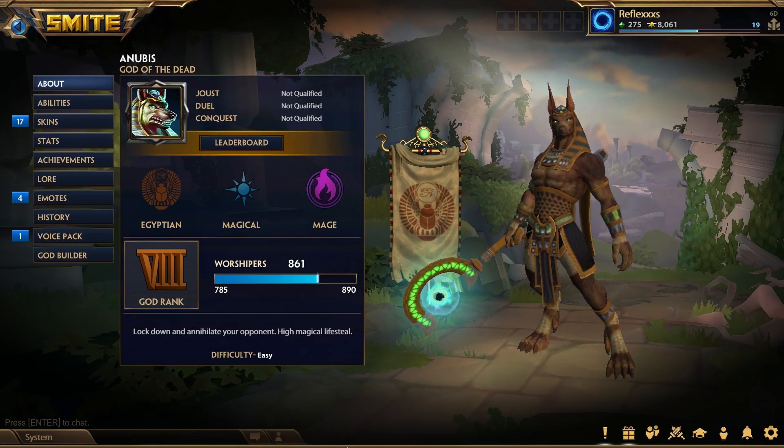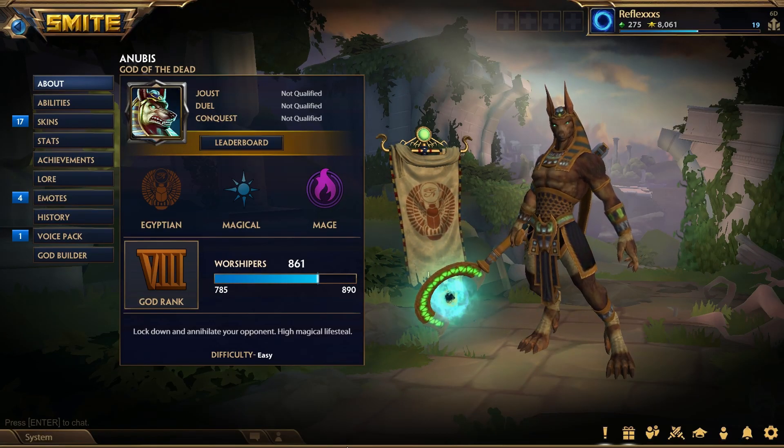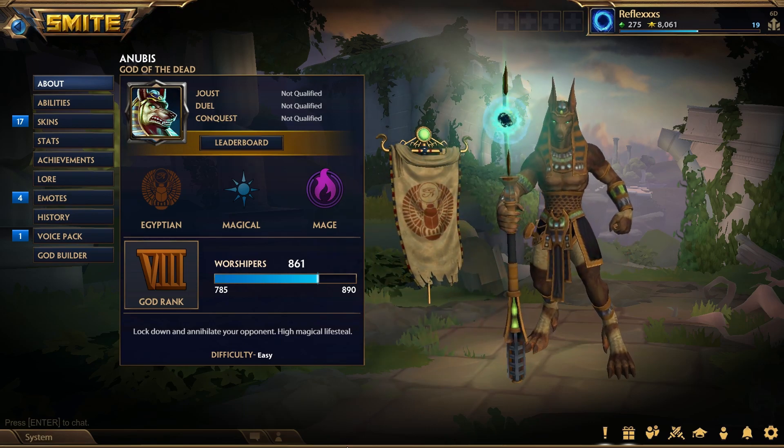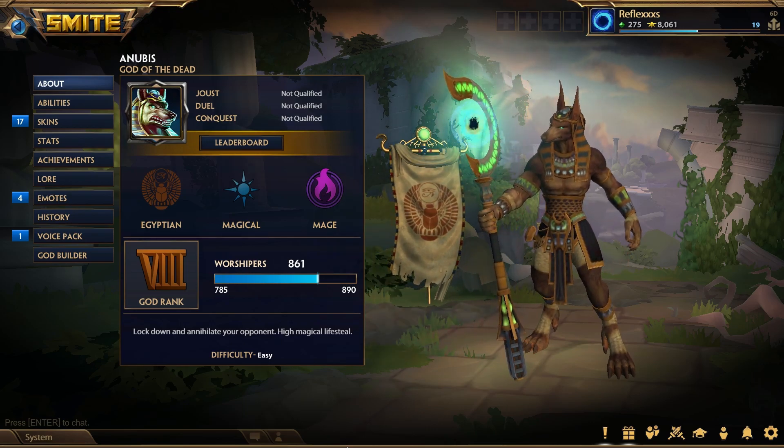Hey everyone, I'm going to be showing you a cooldown reduction and lifesteal build for Anubis in Smite, patch 10.5 Season of Hope. This build was only tested in arenas so far.